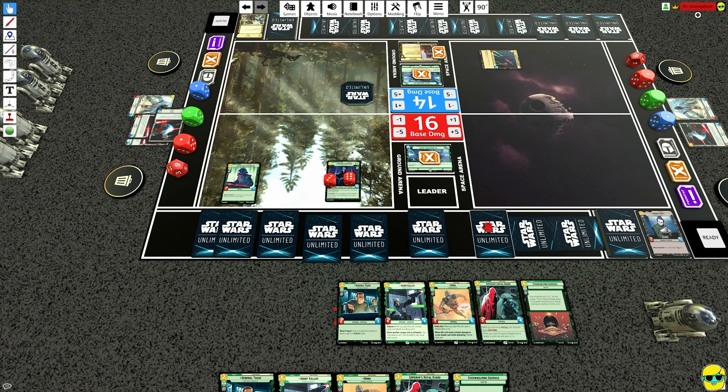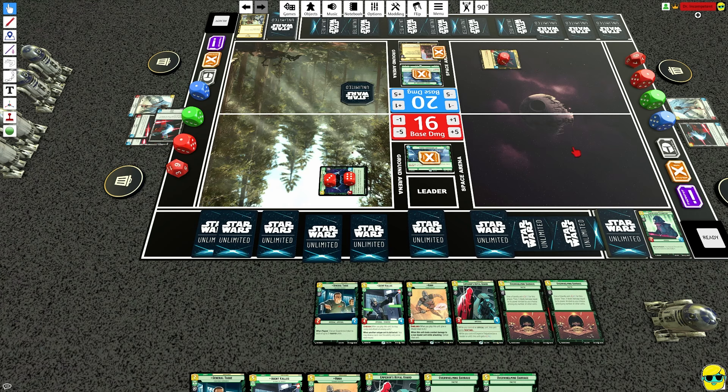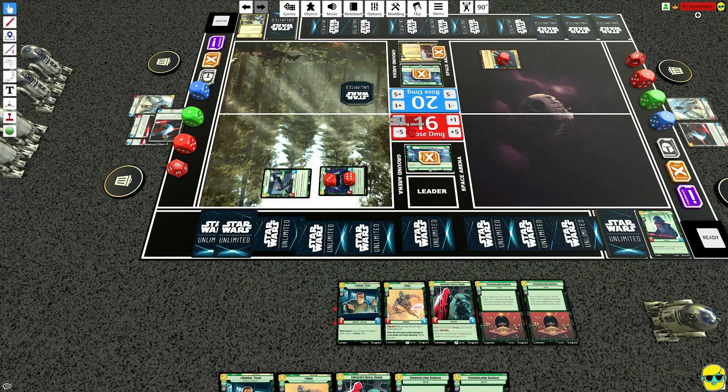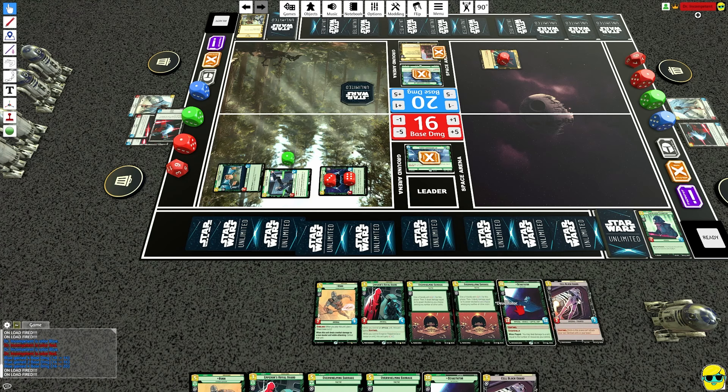I don't think we play this — I think we keep this as a surprise. I will attack with Super Laser Tech for two, pass for Boba, attack up here, and then we kill — this is once per turn? No, it's whenever — so we'll draw a card and put a damage on this guy. I think we just play Kallus even without the Ambush, they'll claim, and then we play Taggy and give an experience token to Kallus.